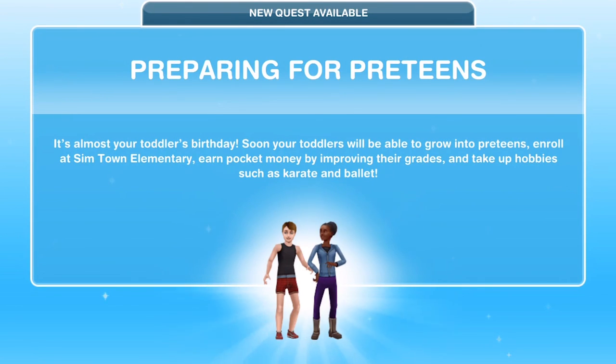Hi guys, my name is Pina Jemiskel and welcome to a walkthrough of the Sims Freeplay Preparing for Preteens quest. This quest is part of the main set of quests in Sims Freeplay. It unlocks at level 15, and as soon as it becomes available for you to do — don't worry if you're past level 15 — as soon as you are eligible, you will get this pop-up.